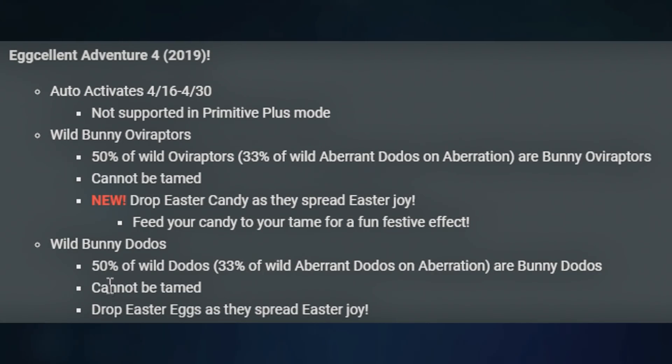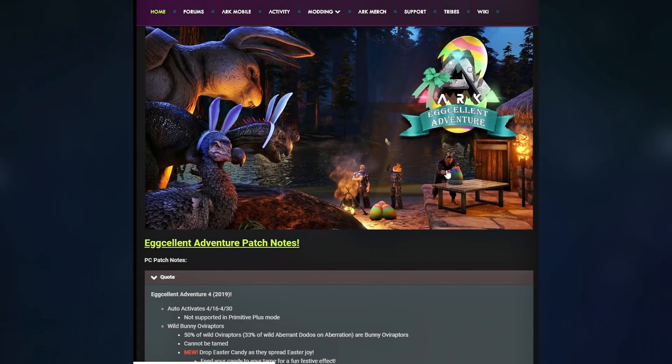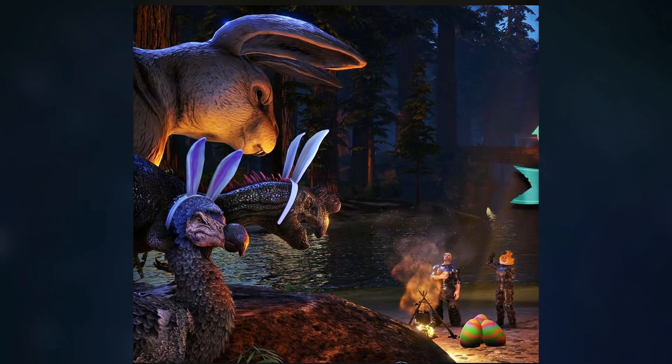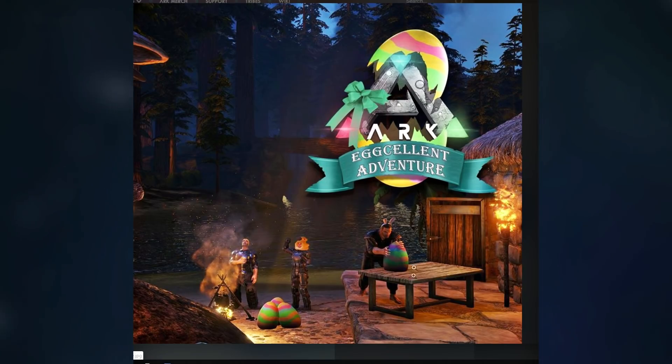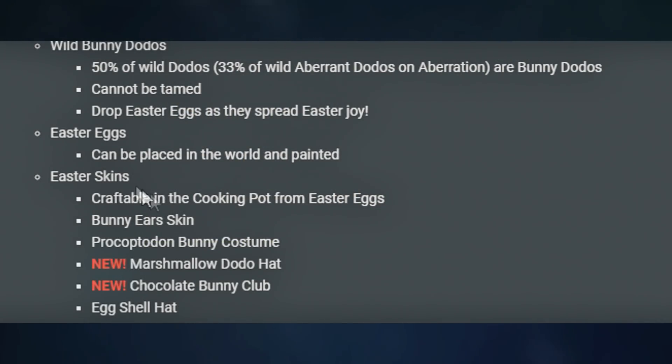The Wild Bunny Dodos — 50% of Wild Dodos and 30% of Aberrant Dodos on the Aberration map are going to be Bunny Dodos. The exact same statistics as the Oviraptors. These cannot be tamed, but they drop Easter eggs as they spread Easter joy. As you can see in the pictures, this person is painting eggs right there. And if we go up a little bit, you can see those are some painted eggs as well.